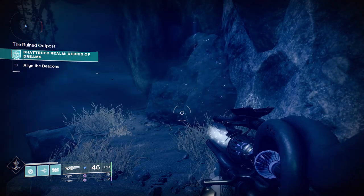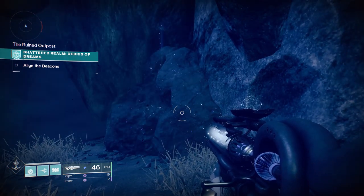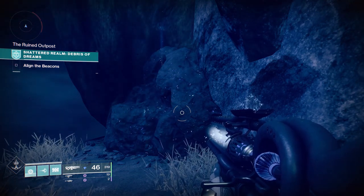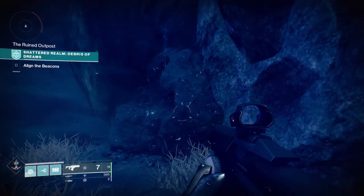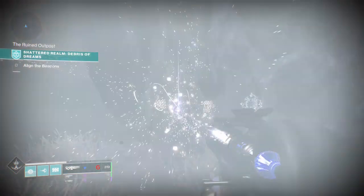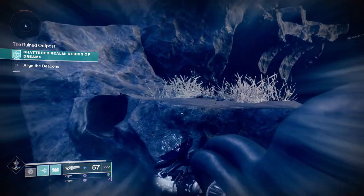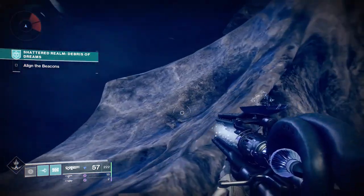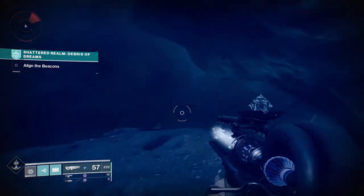When you load into the Shattered Realm, you saw the path I took on screen. What you're looking for is a little rock node that has sort of a void energy aura glowing off of it. If you shoot it with a regular weapon, it pops up immune, but if you shoot it with the Agur's Scepter it glows and then blows up. Run around the Shattered Realm, find those sparkly purple and black rocks, and destroy them — it gets your progress going significantly faster versus just killing regular enemies.